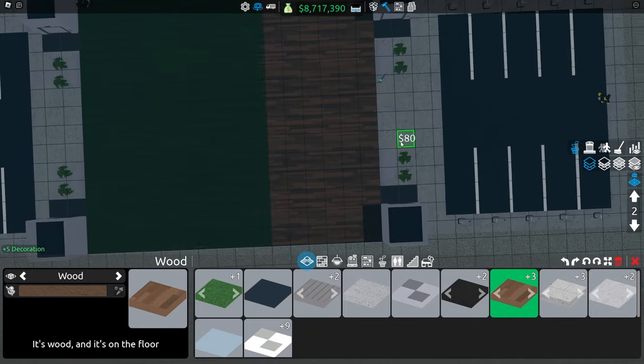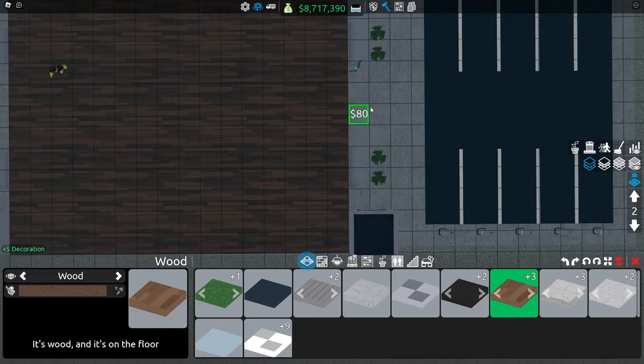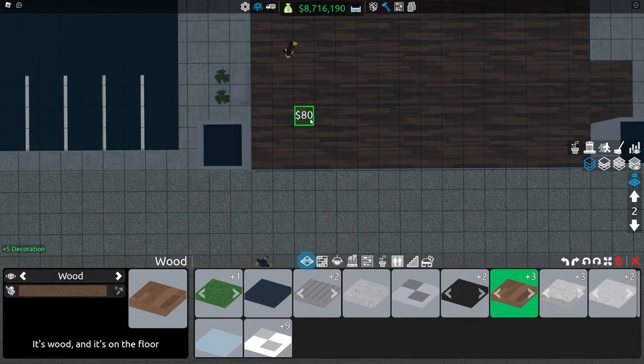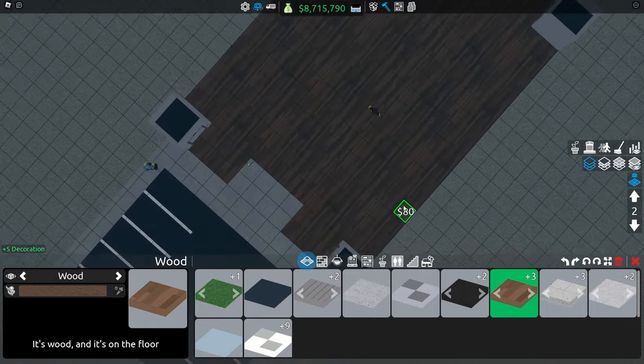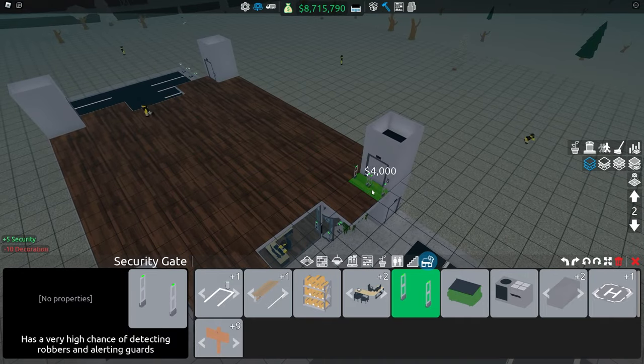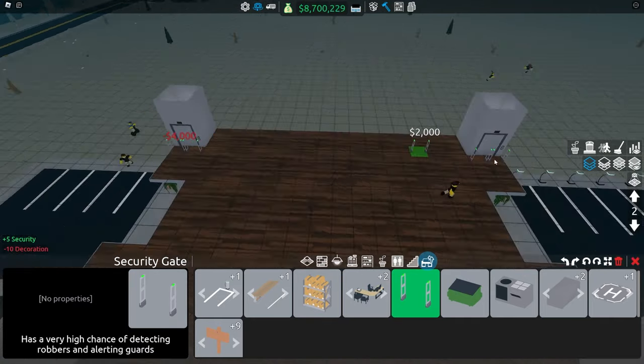I'm going to lay the floor just like the other one, remove the decoration filter, and add six tiles on each side here in order to make customers be able to walk into the store. And just like the staircases, we want security, so we're just going to throw in security.